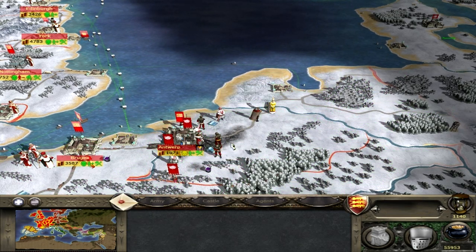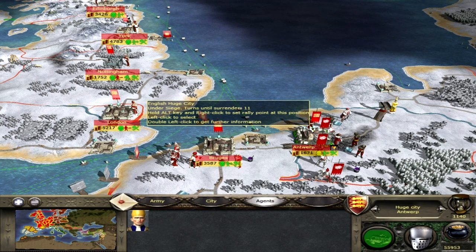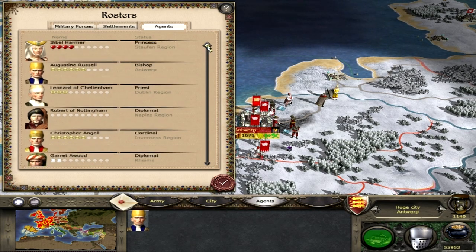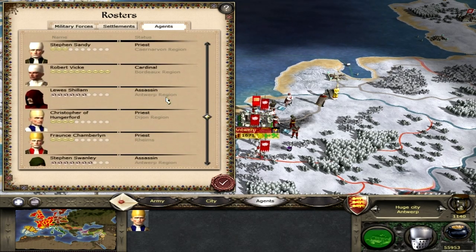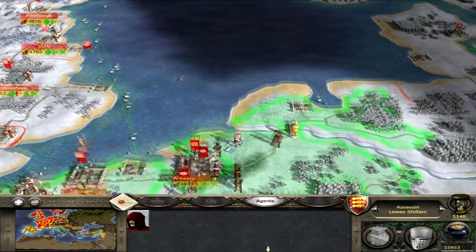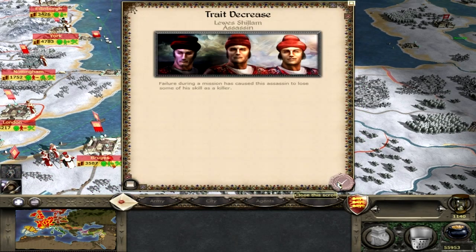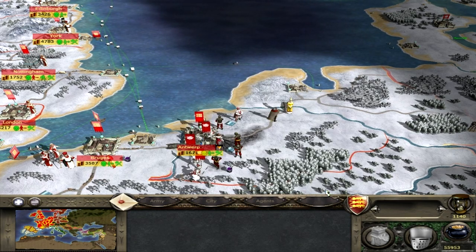The victim knows who the killer is. Where's my other spy? I had two there. This has gone quite awry. Lewis Shillam? Where are you? I can't see you. Anyway, enough chit-chat — kill him. He missed. 50% ain't bad. And on that bombshell, we'll end the part there. Join me again next time. I'll see you soon.